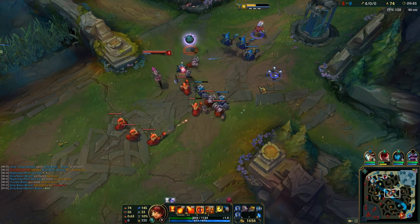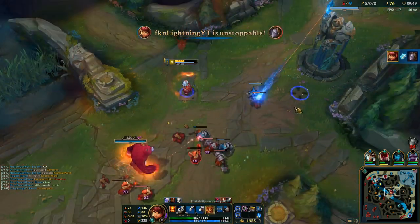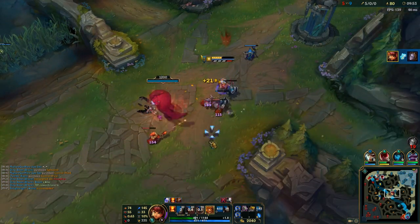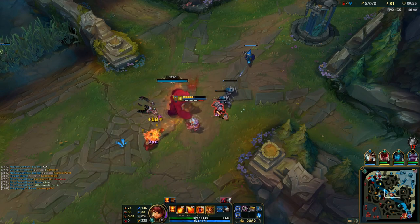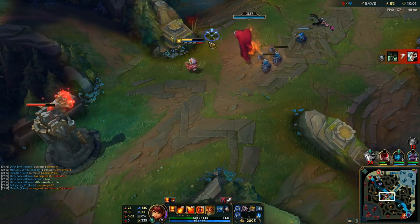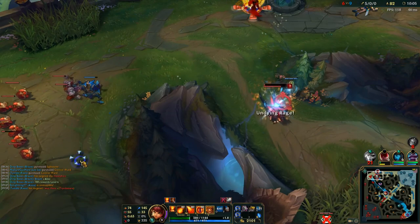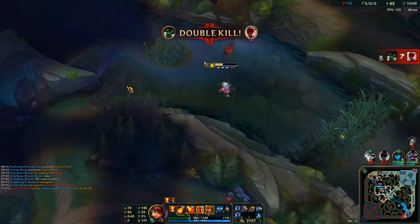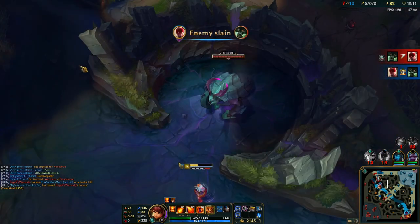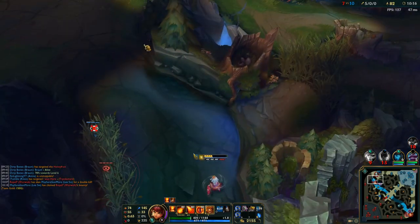Now here I'm low health, I took a bad trade, but again — window of opportunity. She missed her ult. That was a really shitty ult by her; I wasn't even near it. At this point in the game she's probably really desperate for a kill on me because she's so far behind. But what she's done is just extended my lead. I'm 5-0 now, so there's really no way she can come back to this lane. She's done.